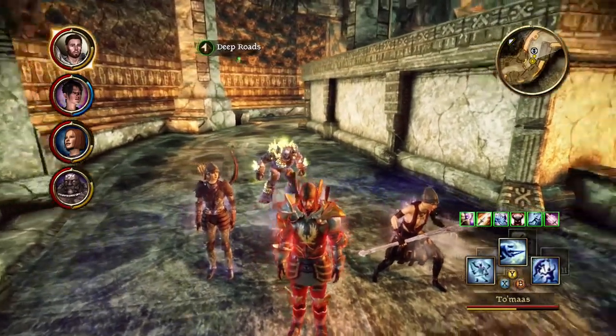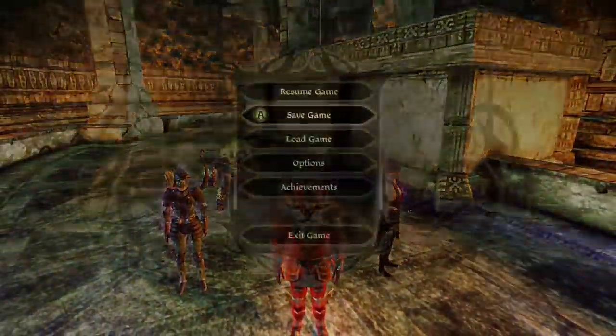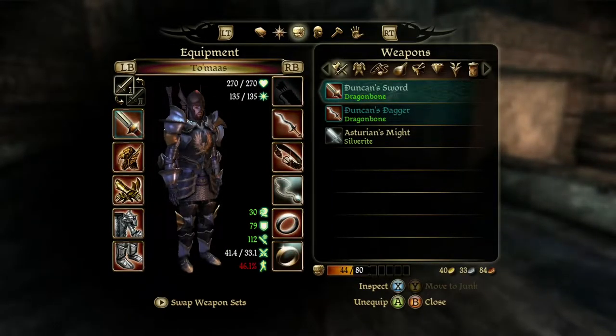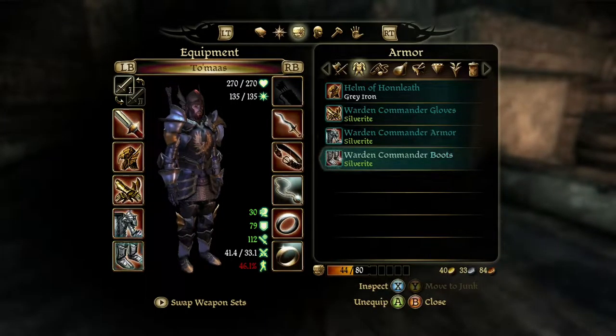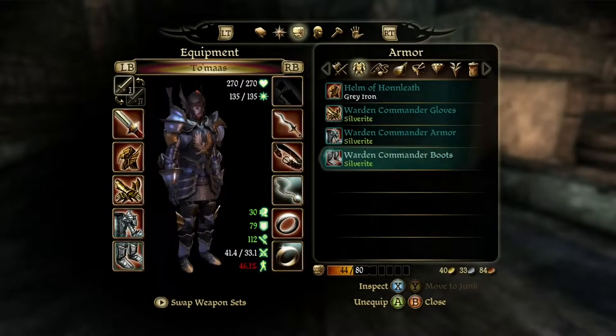You might notice my armor looks different and my swords look different. Turns out there is a bug — a bug I exploited — that allows me to move the quality of some of my stuff higher. The Warden Commander armor is now Silverite and equipped on me. It's actually pretty good with everything added to it.